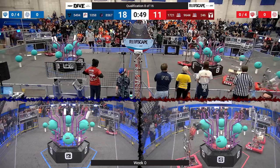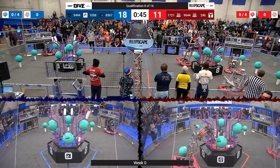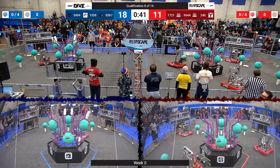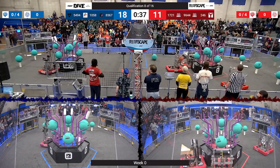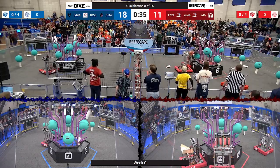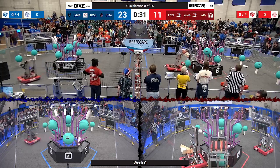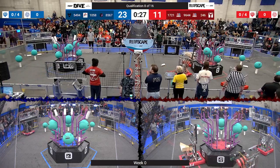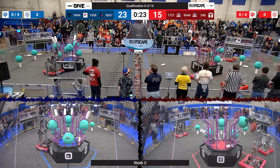Another one up on level four from the PVC Pirates. Whoa — Nia wobbling a little bit, but manages to get their elevator back down. 1721 pulling that algae off the reef, which opens up more scoring opportunities for the red alliance. 1058 lining their elevator up to the reef, trying to place on level four — they've got it! 1721 looking to get one more algae off the reef and they do. Their partners, Nia, lining up to level three and placing a piece of coral — and they got it!